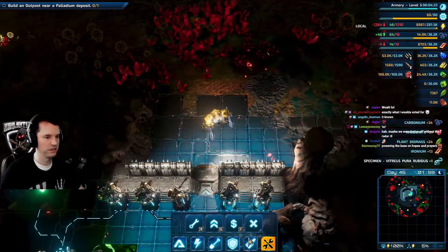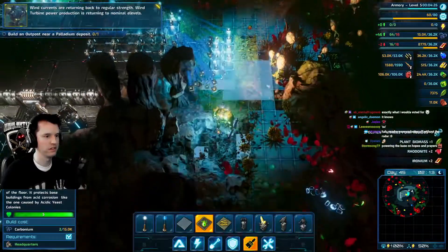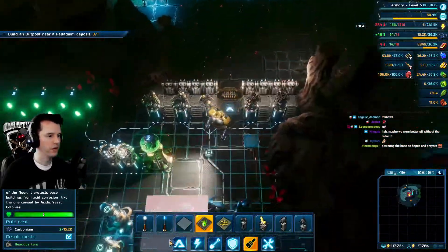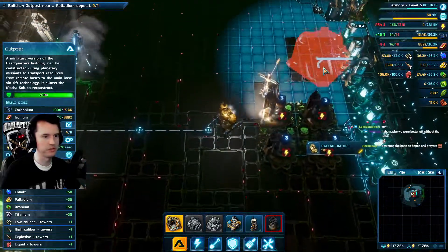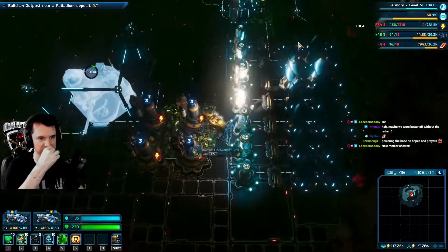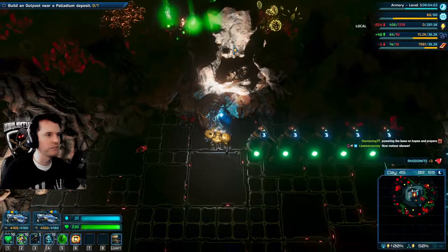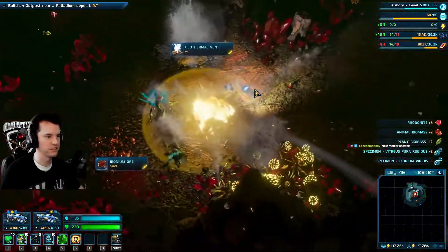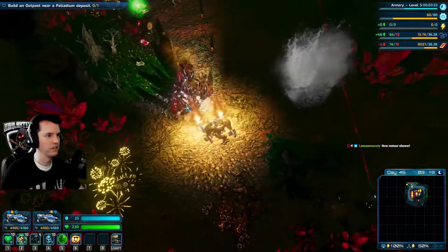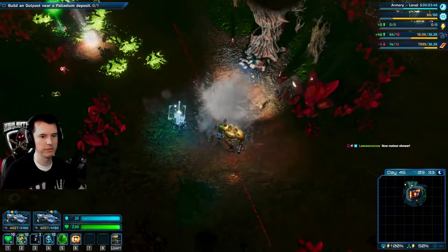Let's spread our domain a little bit. Wind currents are returning back to regular strength - wind turbine power production is returning to nominal levels. Oh, I forgot to make the most important building - I've got to build an outpost near a palladium deposit. I believe that icon means there's a geothermal vent over there. Yeah, there is. I should take this area too - the geothermal would help with power immensely.